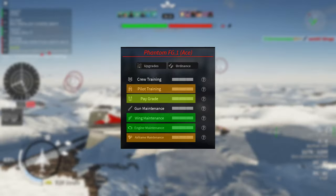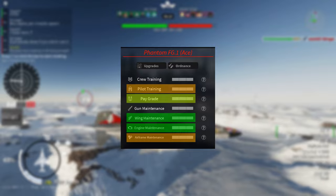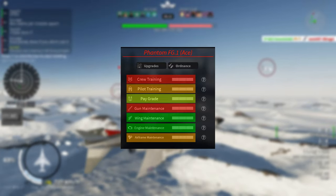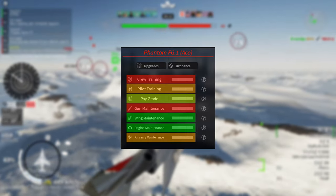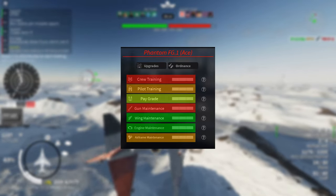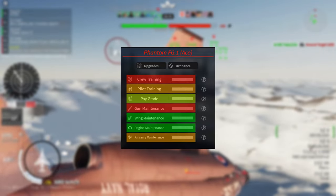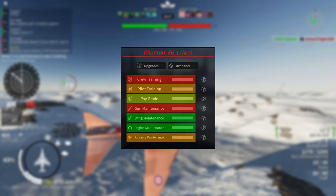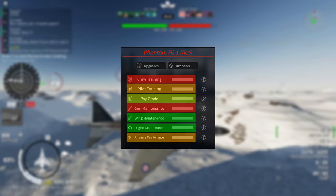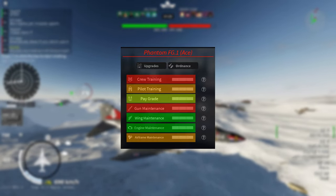After that, you can upgrade the pilot and airframe — these two upgrades aren't noticeable when playing so you can skip them. Finally, the crew training and gun upgrades. I recommend you not spend any upgrade points on the gun upgrade because you don't get any additional ammo with every upgrade. It is true that your spread decreases and your fire rate increases, but most of your kills will be from missiles, so it doesn't really matter if your gun is upgraded or not.